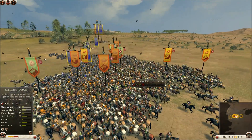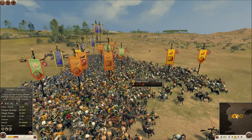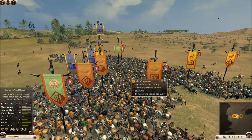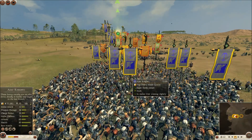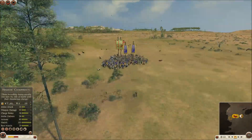You can see here that the AI used Trample for pretty much all their units. And as some of you probably know, Trample causes fatigue. So it did cause some casualties, but my guys — especially my Azat Knights — took it pretty well, because they have expert charge melee defense.